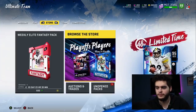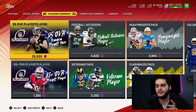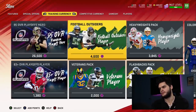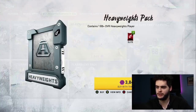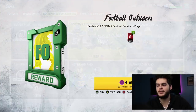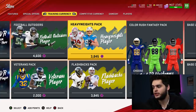So there are two things you can do. We're in the store — head over to Training Currency. You have about 16,200 to play with here, so you could potentially open up about four heavyweight packs. Four heavyweight packs guarantees you 88-pluses. You could also do Football Outsiders, but with Football Outsiders you'll only be able to open exactly three. Football Outsiders go up to 87 to 92s, while heavyweights are guaranteed 88 plus.